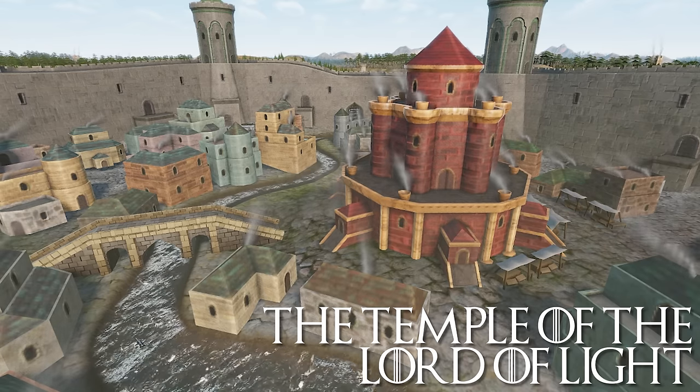Sunspear is the seat of House Nymeros Martell. Like the Dornish themselves, the castle is a mix of Rhoynish and Andal elements. Next to the old Andal keep called the Sandship stand the Towers of Sun and Spear, both built in the Rhoynish style. The Tower of the Sun is where the Prince and Princess of Dawn rule from their twin thrones. This special building provides plus 4 fort level and defender advantage, plus 500 to the garrison, plus 10% holding tax, plus 20% development growth, plus 1 diplomacy per level of fame, plus 5% renown, and plus 5 to powerful vassal and popular opinion.